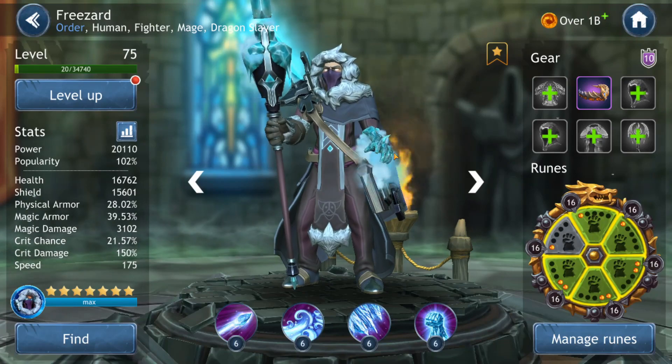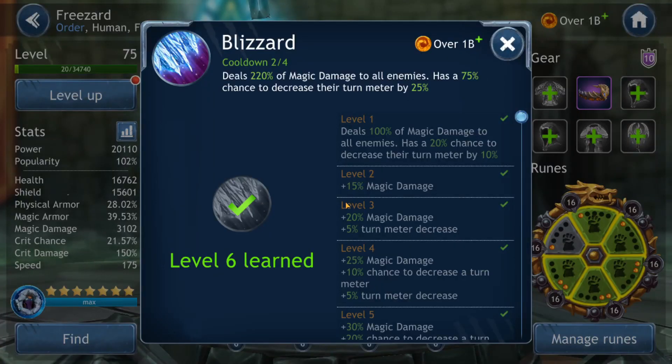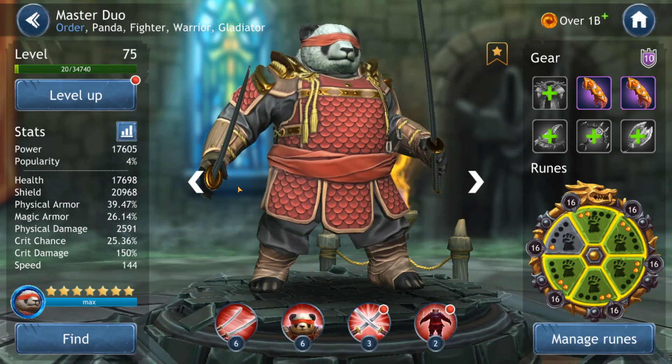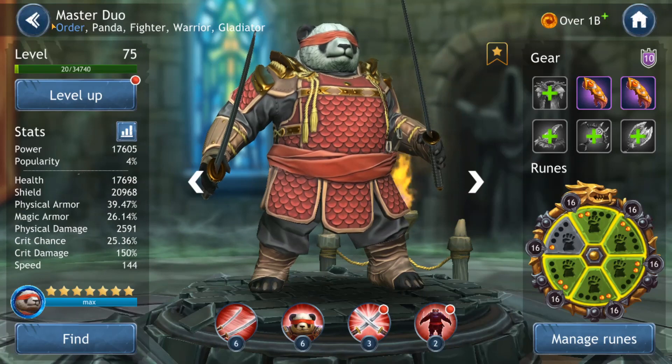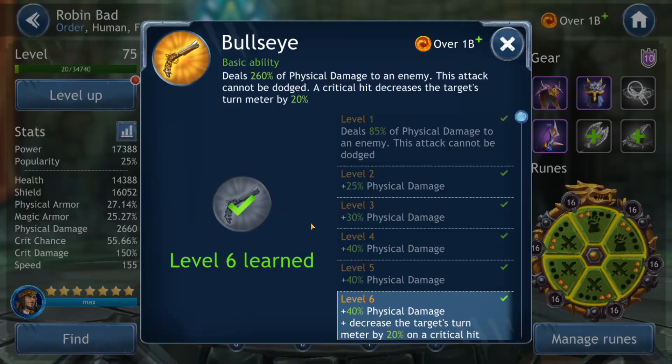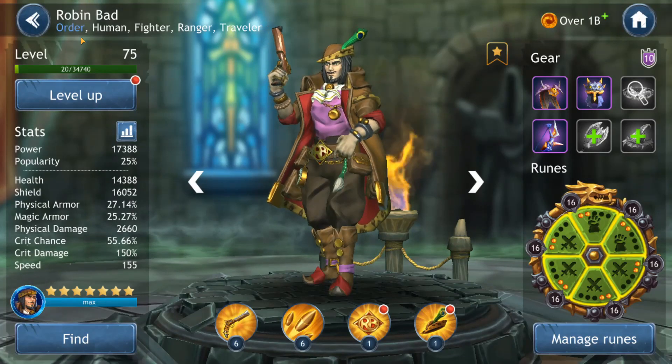Freezant is next. His third ability has a cooldown of 4 but starts initially preloaded at 2, and has a 75% chance to decrease turn meter by 25%. Master Duo has a 100% chance to remove turn meter by 30%. Robin Bad also has a basic ability that removes turn meter, but only on a critical hit.